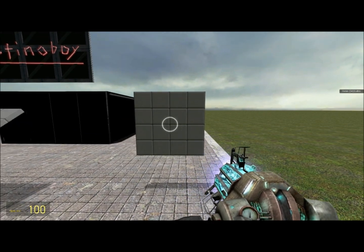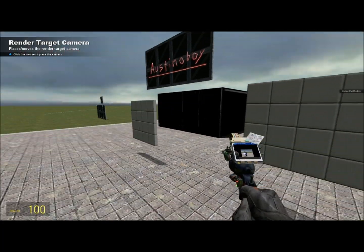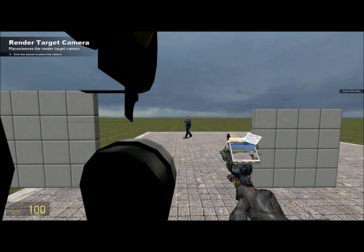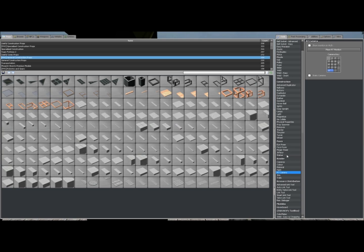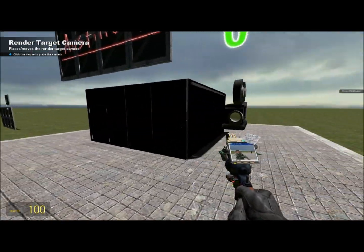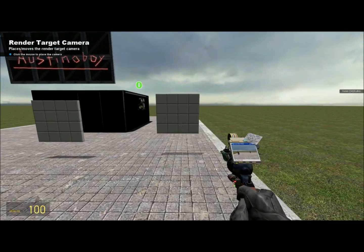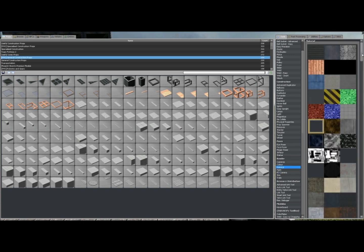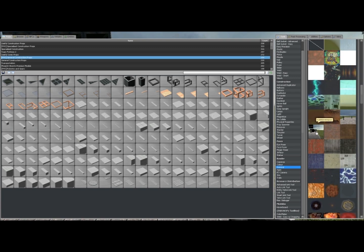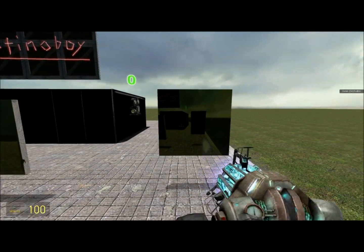You're going to spawn another one by one. Then what you do is aim where you want it to shoot, and then you click with the RT camera out, which is in your render section of your tools. Once you do that, you'll see it in your tool gun — everyone will. Then go into your material section, which is also in render, and click the one that looks like where the camera's aiming. Then you click on the object and you'll see the camera.